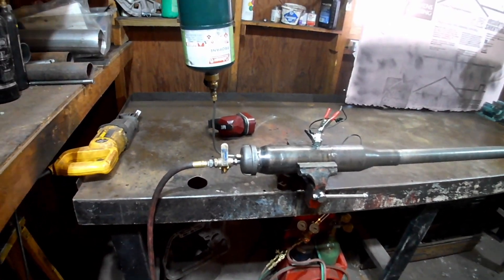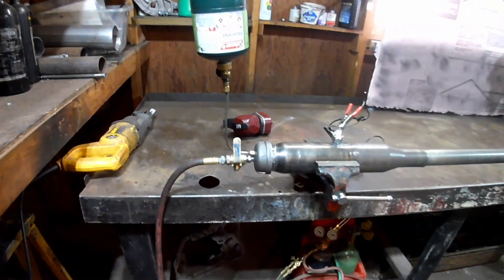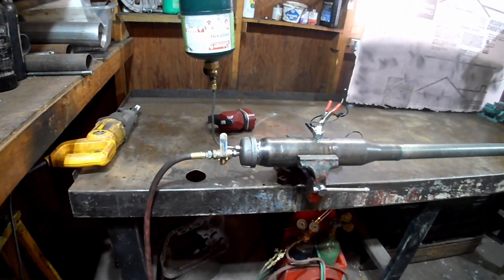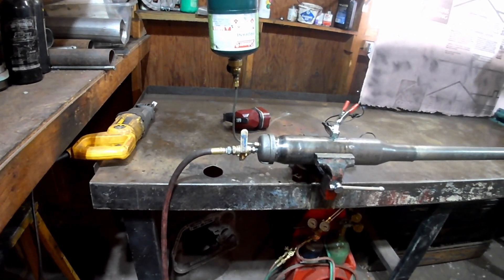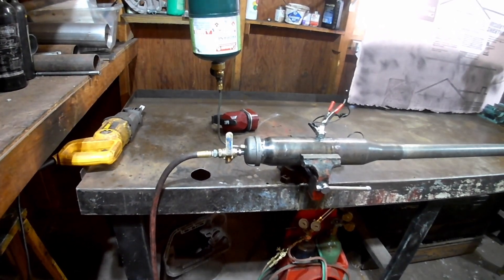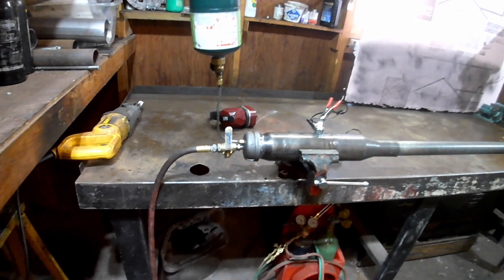So I revisited the pulse detonation engine I did in a previous video. It's basically the same design I used before — a couple of modifications make it stronger, but other than that it's pretty much the same thing. The main reason I wanted to revisit it is because I want to get actually good camera footage of the supposed shock diamonds that people saw. If it does have shock diamonds, that means it's a pulse detonation engine. If it doesn't, that means it's a pulse jet. So I wanted to re-film this to basically settle this question.